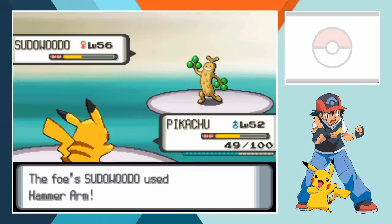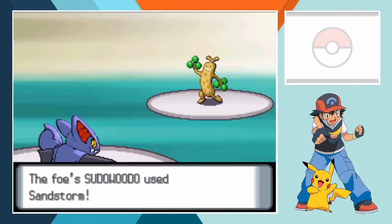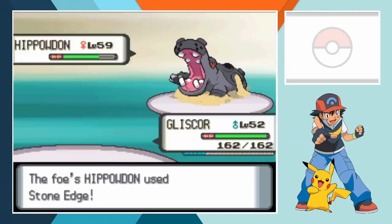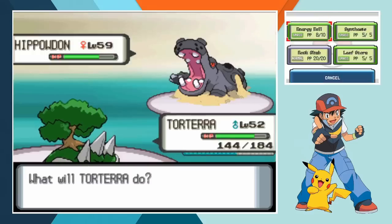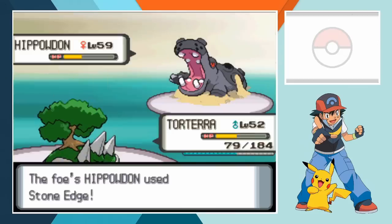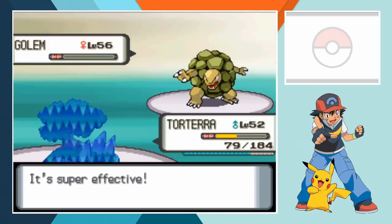A devastating Hammer Arm knocks out Pikachu but Static leaves the imitation Pokemon paralyzed. We send in Gliscor who strikes twice with X-Scissors to knock out Sudowoodo who's done some real damage. After Bertha's ace Hippowdon comes in, Gliscor attacks with Giga Impact before we switch Torterra back into the match. Hippowdon attacks with Stone Edge and Earthquake but Torterra is far too bulky to go down. Energy Ball isn't quite enough to finish the job but after one more Stone Edge a final Energy Ball wipes out the ground type's remaining health. Golem's up last for Bertha but Leaf Storm absolutely demolishes the quad weak Megaton Pokemon.